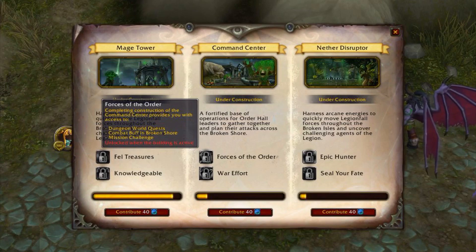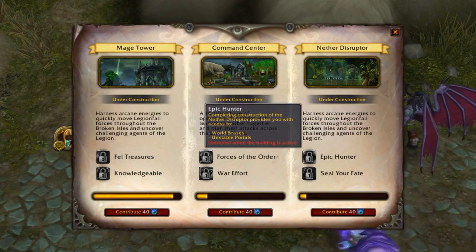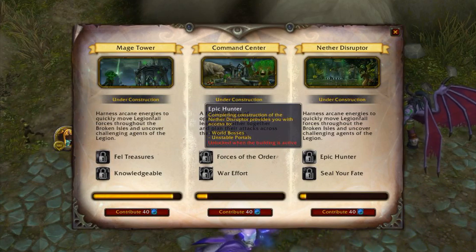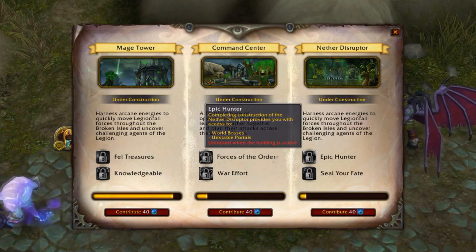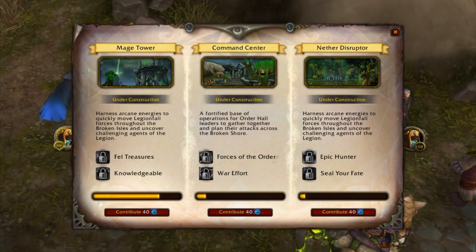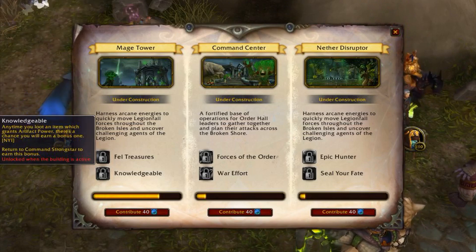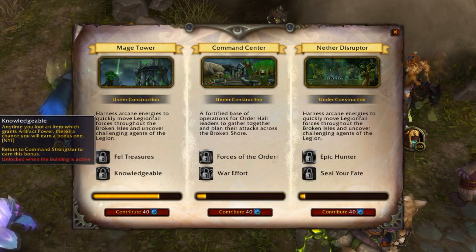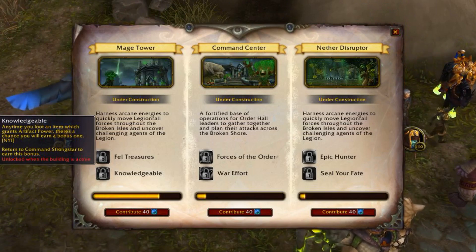Two of the first traits seem to provide world bosses and dungeon quests. These will most likely be specific to the zone, as there is definitely room for bosses, and the dungeon quest can be specific to the new dungeon called the Cathedral of Eternal Light. The second trait of each building gives what seems to be a buff — they are all different but very interesting. The Mage Tower gives Knowledgeable, which provides a chance to get bonus artifact power whenever you loot an item that gives artifact power.